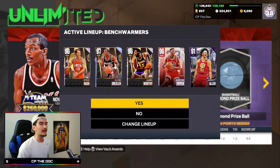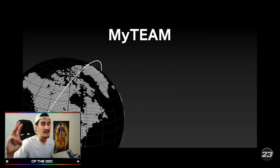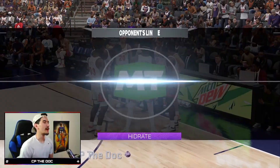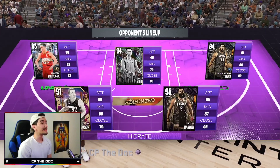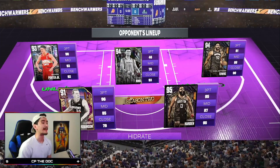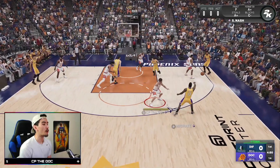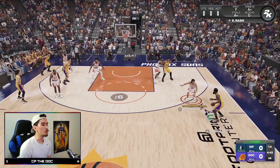I can't believe we're not starting Russell Westbrook at point guard this video, but I'm sure Steve Nash is still gonna be great. You guys sit back, relax, enjoy this video, and let's jump straight into Steve Nash's debut. Game one with Steve Nash starting at point guard - he's gonna be guarding James Harden. This guy's got a really good team: Yao Ming, Duncan Robinson, Michael Porter Jr., and KAT. This should be a super interesting matchup on our home floor.